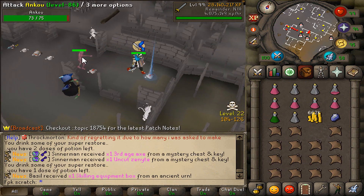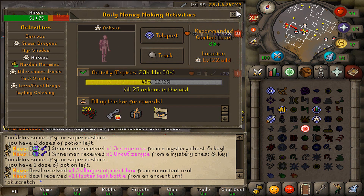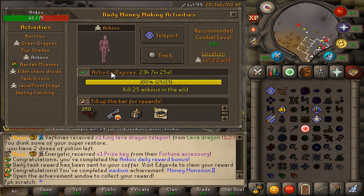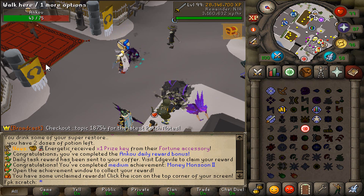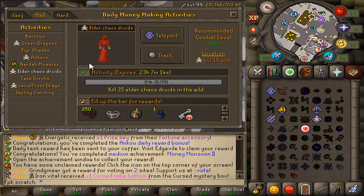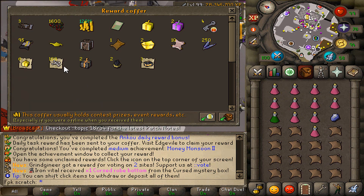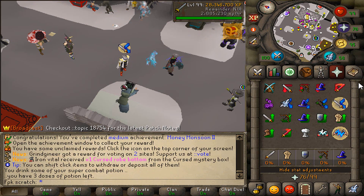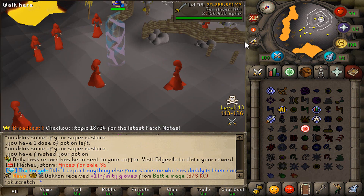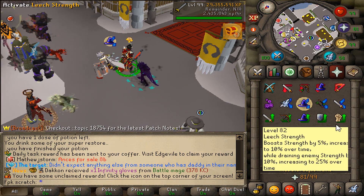Let's go to the ancus now — and we actually got a bag of riches! We still had 13 more to kill. The ancus daily task is now completed. Next will be the elder chaos druids. The coffer is looking super lovely. The elder chaos druids daily task has also been completed.